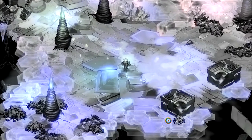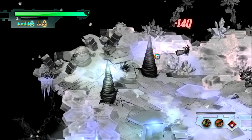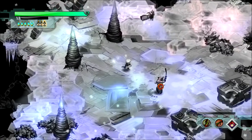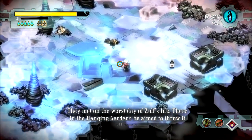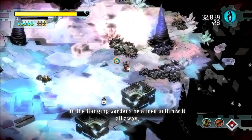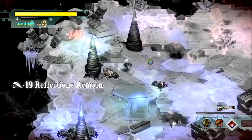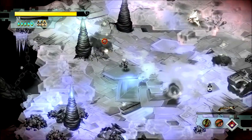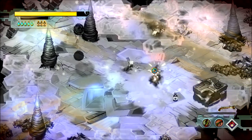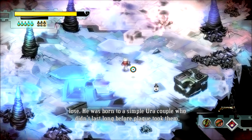We got Urra enemies. The Pike does damage so fast with that reach — I don't need to hit them very often, this is why I'm a big fan of it. Narrator: 'Worst day of Ulf's life, there in the Hanging Gardens — he aimed to throw it all away.' More of these guys — Rattletails, something like that. Narrator: 'It wasn't the first time Zulf had nothing to lose. He was born to a simple couple who didn't last long before plague took him.'